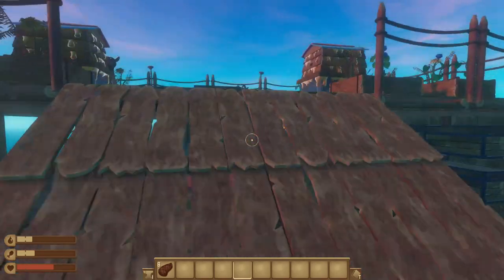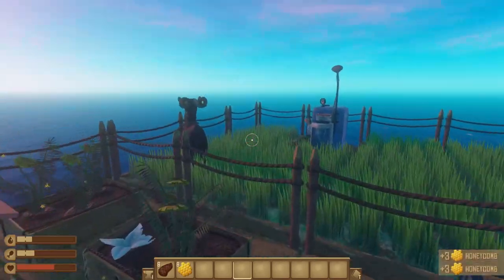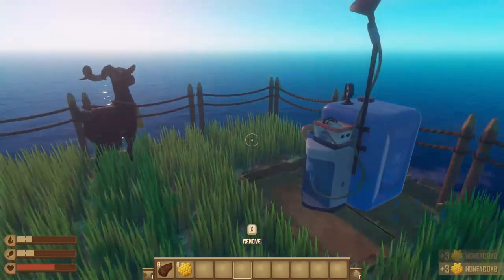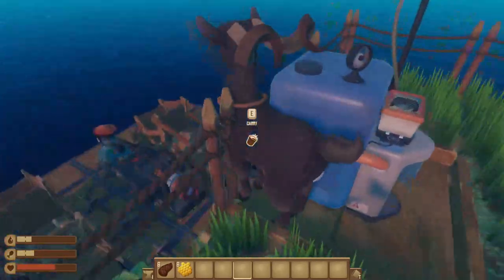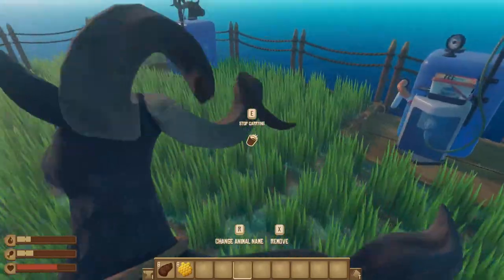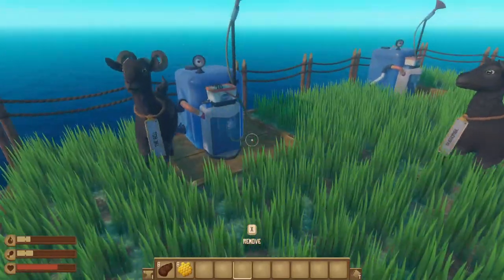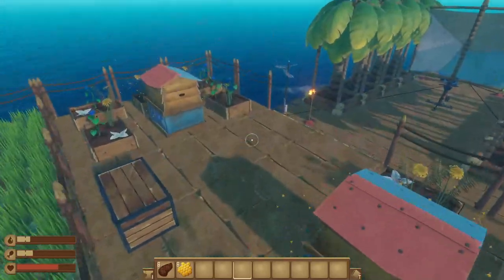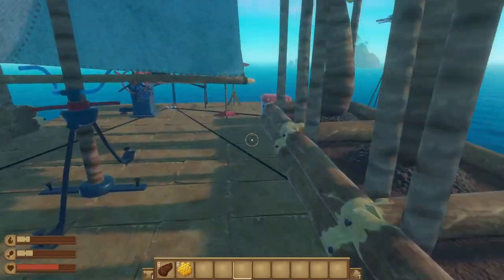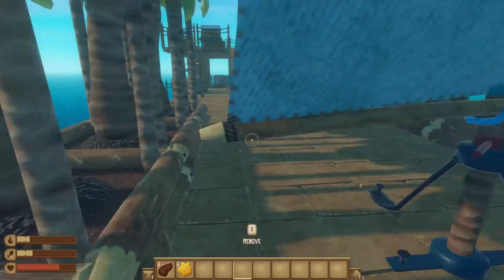You guys might remember my raft — we've got the beehives up here with the honeycomb, we've got our goats. Where'd our llamas go? We don't have chickens anymore. One of the goats is named Subscribe. His name is Subscribe and hit the bell — don't actually hit him though, because that's not nice. Anyway, let's get going. We've got some fun stuff to uncover. There is supposed to be a new island in this and a battery charger.